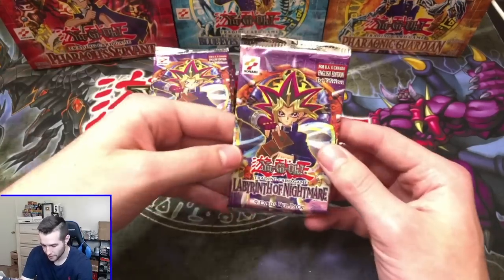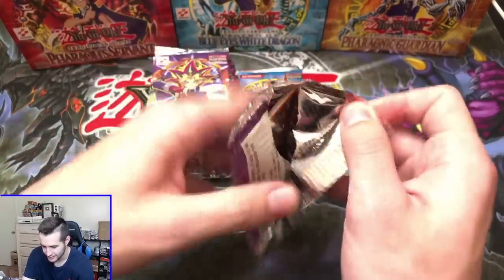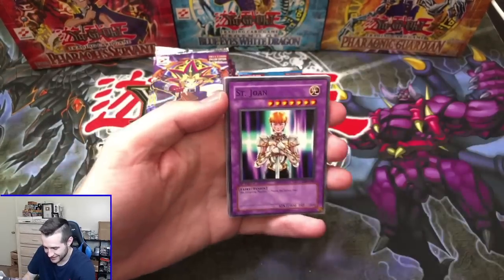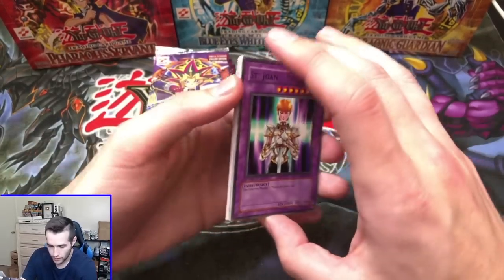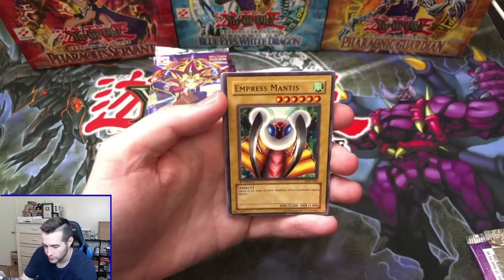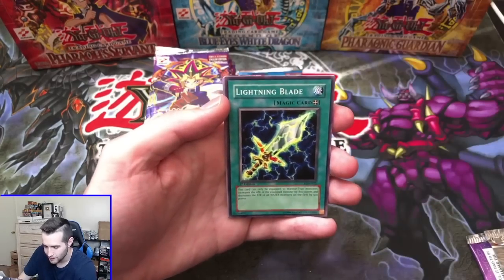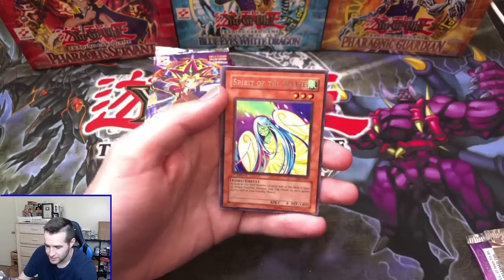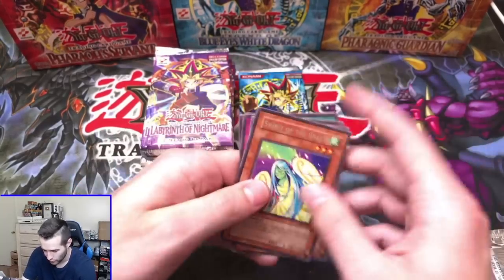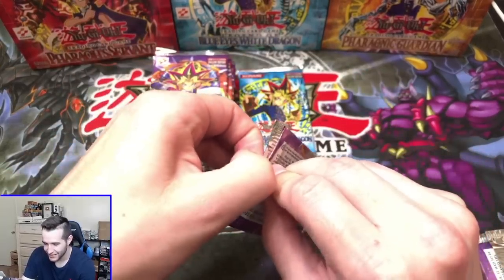Let's start off with a Labyrinth of Nightmare, first edition — here we go. Let's hopefully pull something good. We need some Ultras, Supers — something good. We've got St. Joan, Empress Mantis, Spirit of Flames, Lightning Blade, Spirit of the Breeze — we got a rare and a Rock Spirit. A lot of people are trying to apply to work with Brett after that — not shocking. Let's pull an Ultra Rare Dark Necrofear. We got a Summoner of Illusions, Boneheimer, the Unfriendly Amazon, Jam Breeding Machine — another rare. Soul of Purity and Light, Flying Fish, and Crimson Century.